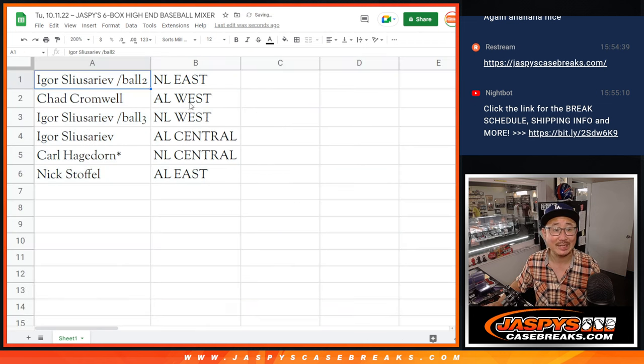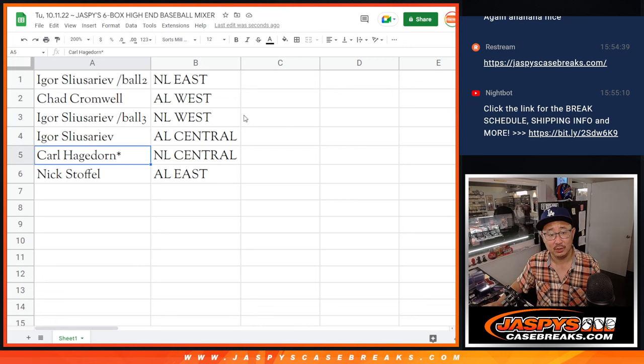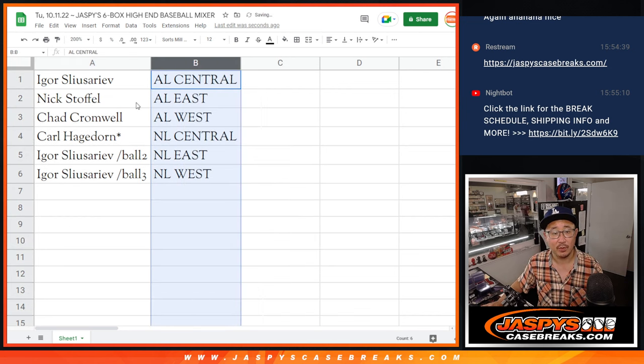Igor with the NL East. Chad with the AL West. Igor with the NL West. And the AL Central. Carl with the NL Central. And Nick with the AL East. Let's sort that alphabetically.